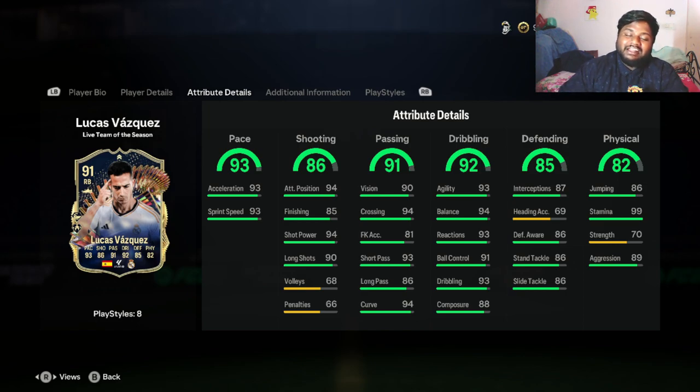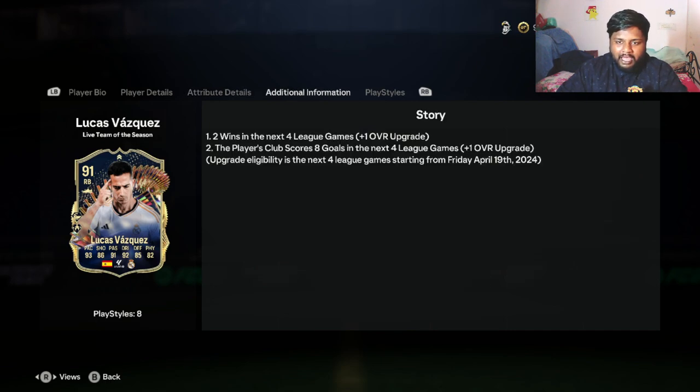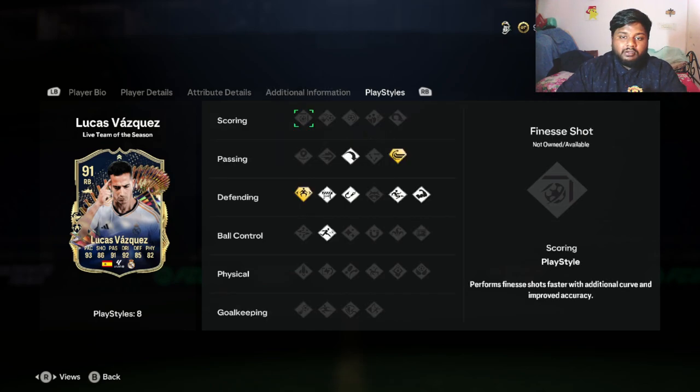He has 99 stamina - and even if he didn't have 99 stamina, I'd still be done on this player because I love Lucas Vasquez as a Real Madrid player. The Live Touch mechanic works like this: two wins in the next four league games gives plus one overall, and the player's club scoring eight goals in the next four games gives another plus one overall. So this card has the potential to reach 93 overall.